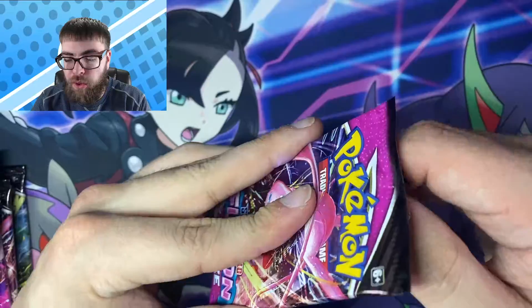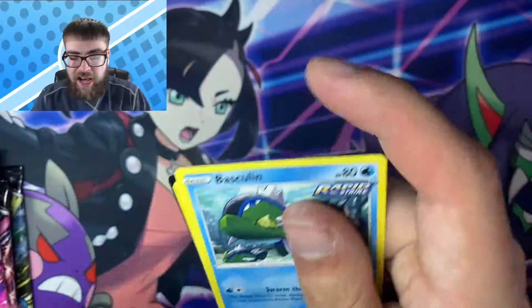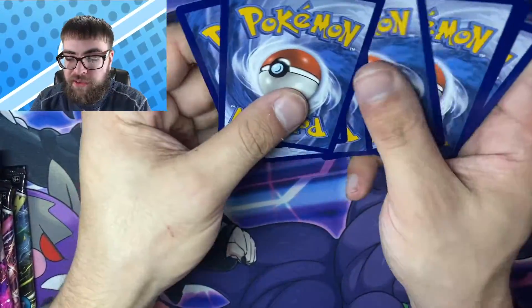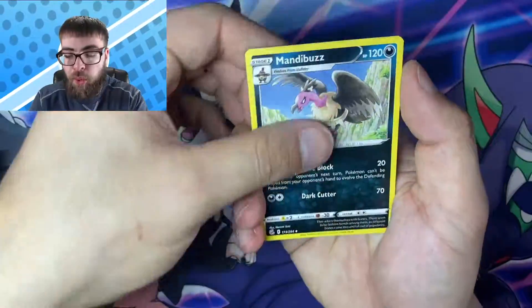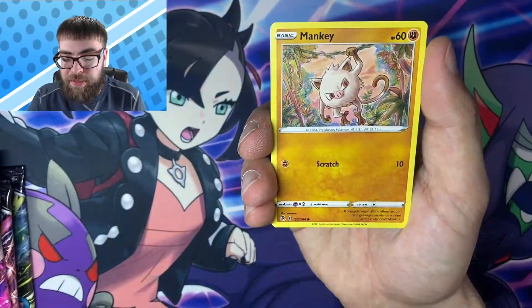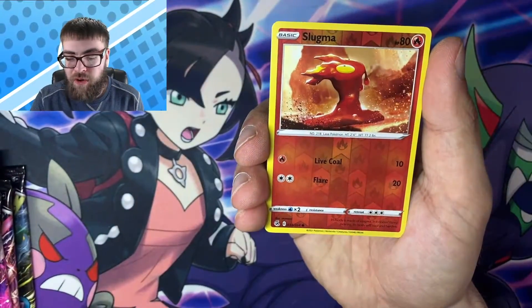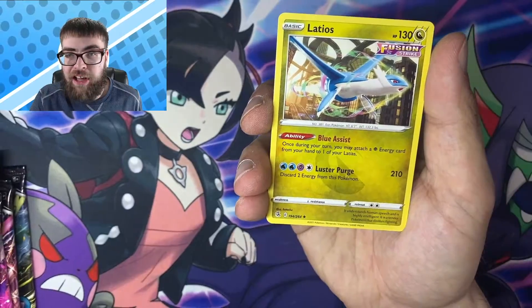Pack number three, Mew on the cover. In case you guys missed it, I did a video the other day with fellow Pokemon Tuber Commander Zang. We played some Portal 2 co-op and I'm not going to lie, that video was pretty funny — I highly recommend you guys check it out. We got Grubbin, Mankey, Croagunk, Pansir, a Reverse Slugma, and a non-holo Latios.